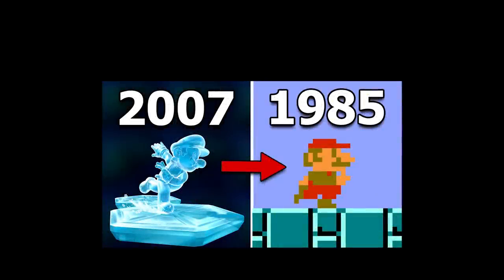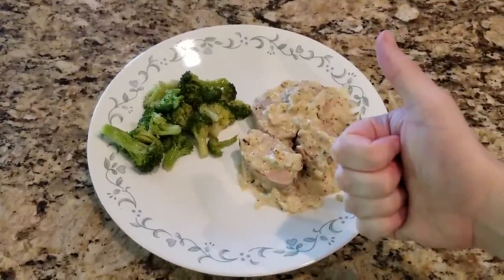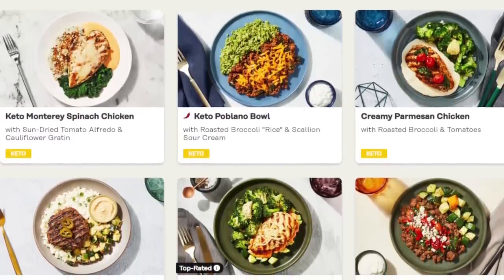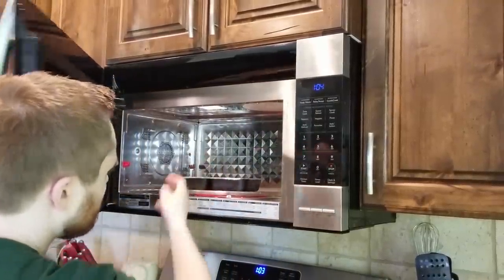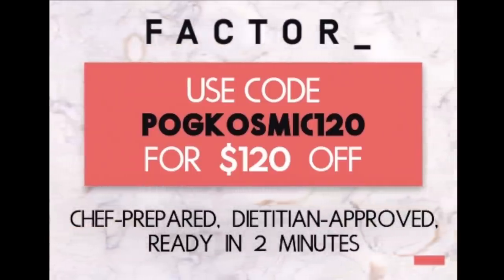As with my last video, which by the way you should watch if you haven't yet, this video is sponsored by Factor 75. Factor 75 is the most convenient way to eat well and eat right. They send chef-created meals to your door, and then you just eat them up and enjoy. I've tried a few so far, and they've all tasted great. Figuring out what to eat can always be a really hard question to answer, but Factor can help you answer that question without sacrificing quality. Their meals are dietician approved, they can help you meet your nutrition goals, and they have options for all different diets and preferences. Factor also helps you answer the question of what to eat by providing you with plenty of options — a weekly rotating menu with more than 27 meal options, and anyone you pick is easy to heat up and eat. If you want to try out Factor 75, use my link in the description, or go to go.factor75.com and use code POGCOSMIC120 for $120 off.